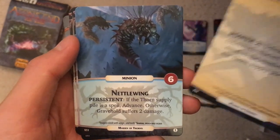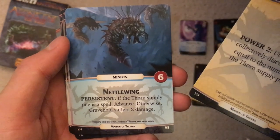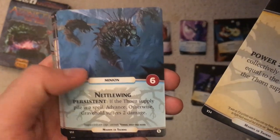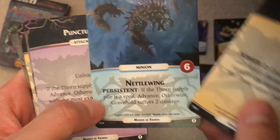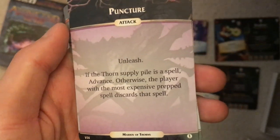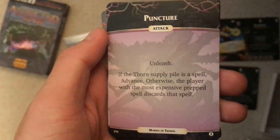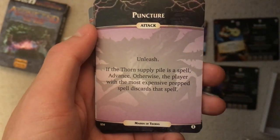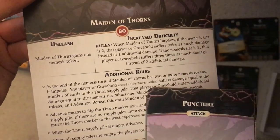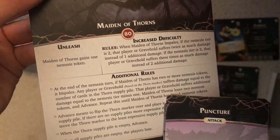Her tier one: Aether Barb, power two, you can't get rid of it. Unleash: players collectively discard cards equal to the number of cards in the thorn supply pile. So she wants a lot of cards in the shop, and you negate that by buying things out — but if the shop is too small, you lose instantly. Nettlewing: if the thorn supply is a spell, advance; otherwise take two damage. Six health, pretty moderate for a tier one minion. There's also a tier one attack — if the thorn supply is a spell, advance; otherwise discard that spell. The unleash just gains one nemesis token, and you need two tokens to impale, so her unleash effect is pretty weak.